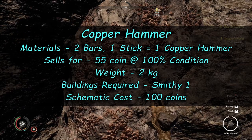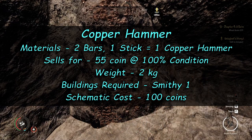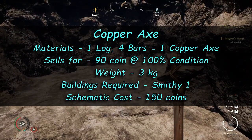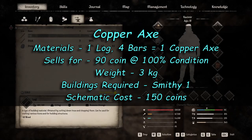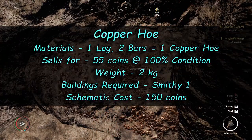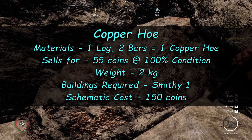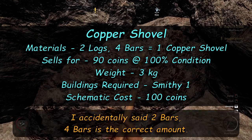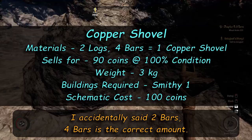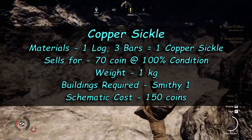The copper hammer requires two copper bars and one stick to make one. It sells for 55 coins at 100% condition, weighs two kilograms, and the schematic costs 100 coins. The copper axe requires one log and four copper bars — sells for 90 coins, weighs three kilograms, schematic is 150 coins. The copper hoe requires one log and two bars — sells for 55 coins, weighs two kilograms, schematic is 150 coins. The copper shovel is two logs and two bars — sells for 90 coins, weighs three kilograms, schematic is 100 coins. The copper sickle is one log and three bars — sells for 70 coins, weighs one kilogram, schematic is 150 coins.